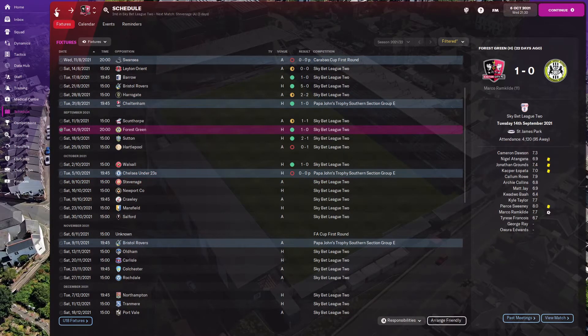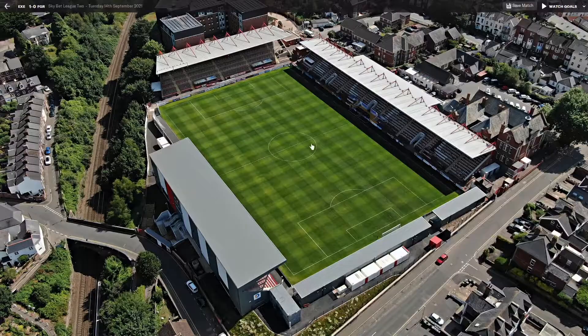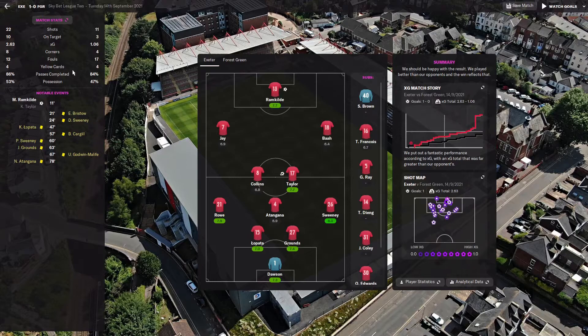The Forest Green game — we actually beat Forest Green, and they are number one in the league. So we beat the league leaders in a game we completely dominated. I used my goal machine tactic and Ramkiel scored our winner — he had a really good game, as did the defenders and Taylor. I've opted to use the goal machine tactic against stronger teams because it's more counterattacking — getting the ball forward as fast as possible. That fits well against better teams. We had 10 shots on goal, but a win is a win, and a really big win against the league leaders.